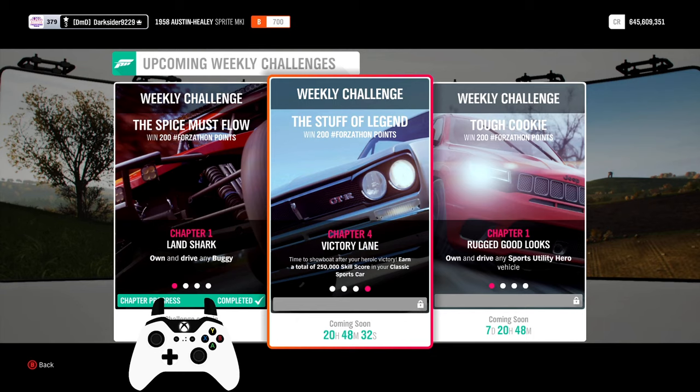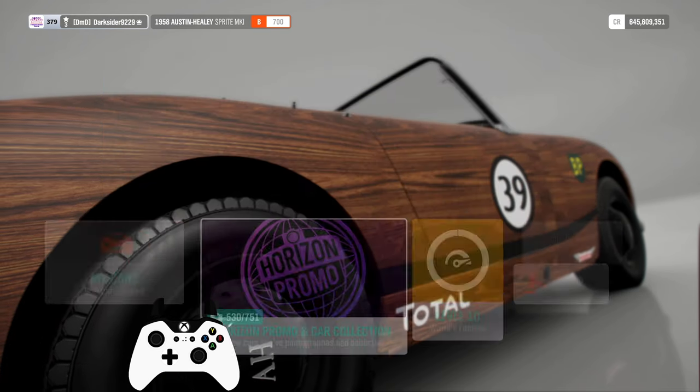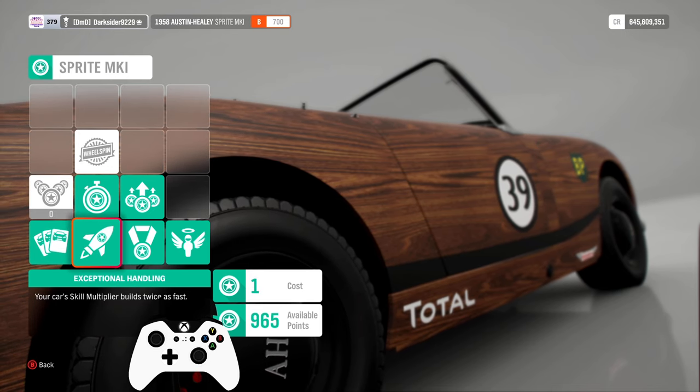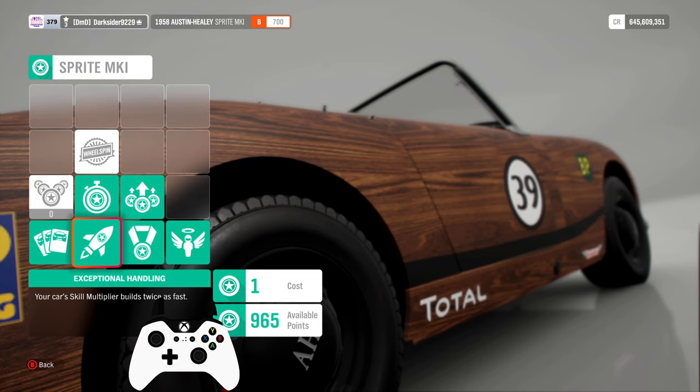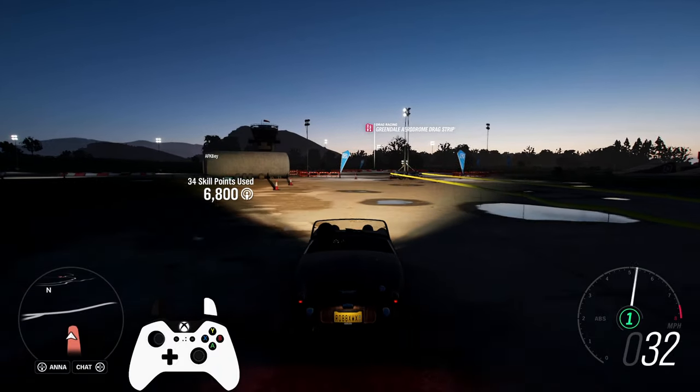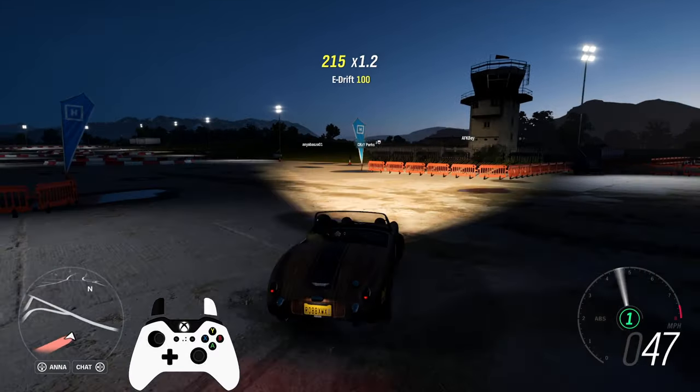As for the 4th chapter, Victory Lane, you must earn a total of 250,000 skill score while driving the same car type. Adding in perks will help you get this done faster, as well as some upgrades to keep the tires spinning harder for longer. There's no need to do it all in one go — you have a whole week to gather them all.